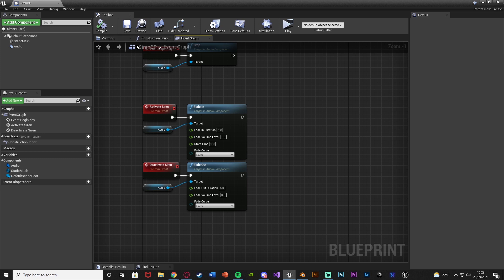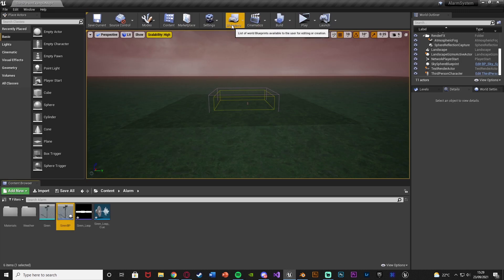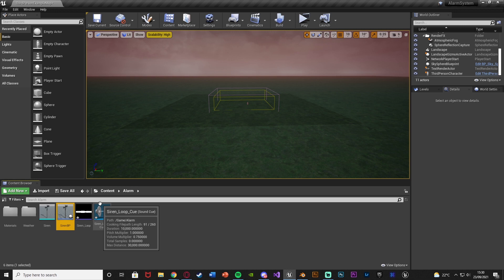Now we need to go to another blueprint. I'm going to do this in the Game Mode blueprint, but this is wherever you want to activate and deactivate the sirens — your weather blueprint or any other. The Game Mode is always a good place to put it if you're not sure, because you can always cast to the Game Mode to activate this.